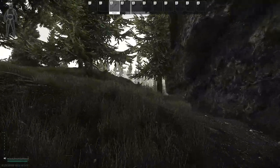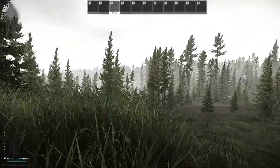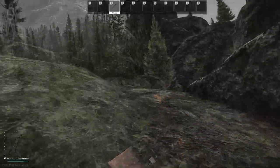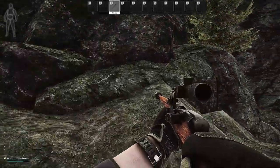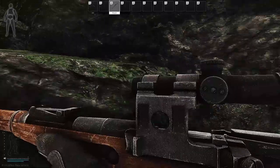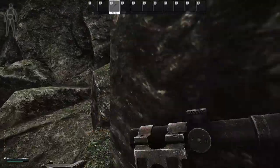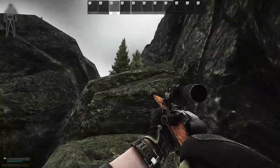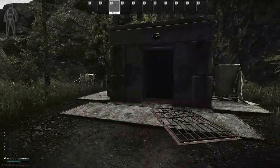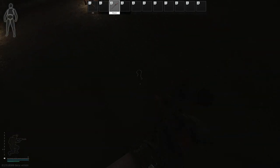We are right underneath the sniper rock from the old EFT Woods map — it's just the expanded one now. The sniper used to be up there, the one we took out. When you come up this way, you just get up on this little ledge, do another quick jump — sometimes you fall off — but up on the ledge, quick jump, and you're up.